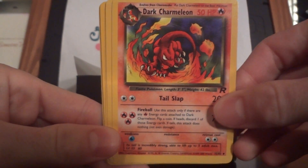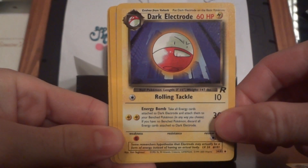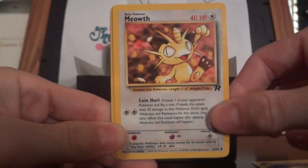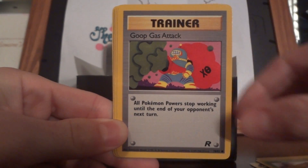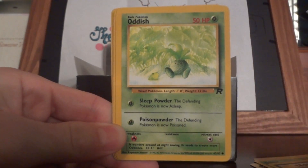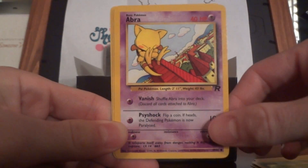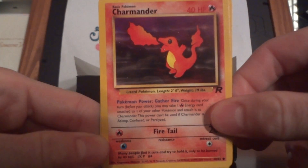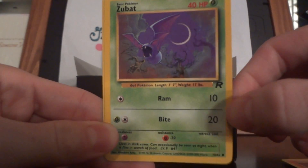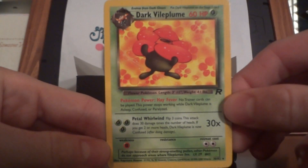Dark Charmeleon, Dark Dragonair, Dark Electrode, Meowth, Grimer, Goop Gas Attack, Oddish, Abra, Charmander, Zubat, and Dark Vileplume. Very nice.